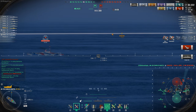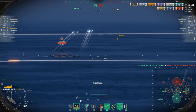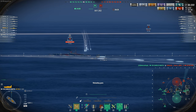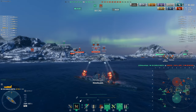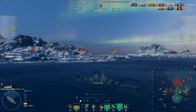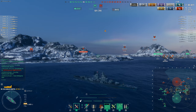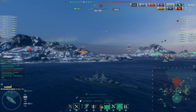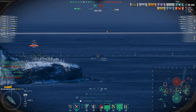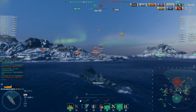We killed the Bayard pretty easily. Now there's a free Weser — I activate speed boost in case the Nagato tries a sneaky shot. Should I use AP against the Weser? I'll ask for spotting on him but probably won't get it. I need to start re-angling because the Weser may come with AP rockets. He's actually going for the Fuso, not me — anyone but me, that's good.